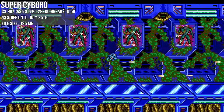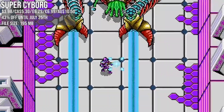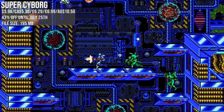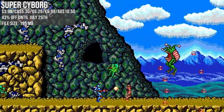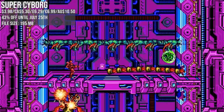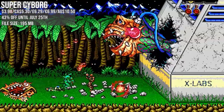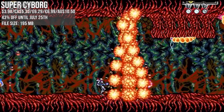Super Cyborg is also for the run and gun fans, but a little more traditional Contra-esque in its design — it even features a few moments where it goes top down. I reviewed it on the channel, linked below. It's another hidden gem that released at a seriously budget price point and absolutely justifies it. The character design looks a little bland, but outside of that: fun enemies, good levels, great controls and a solid challenge. It's matching the low price at 43% off.